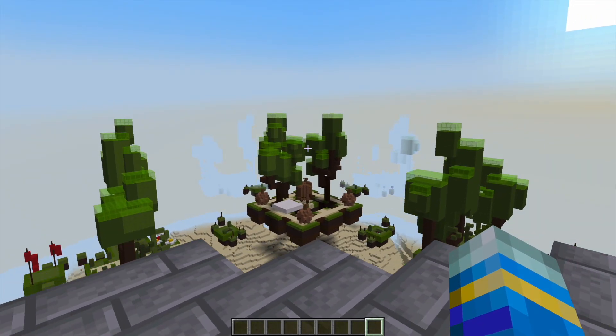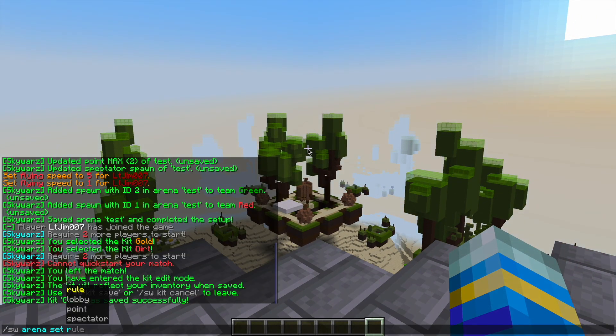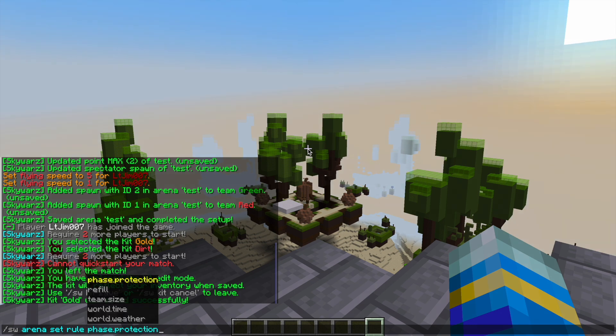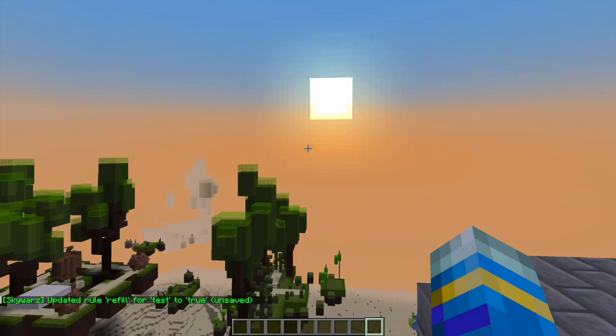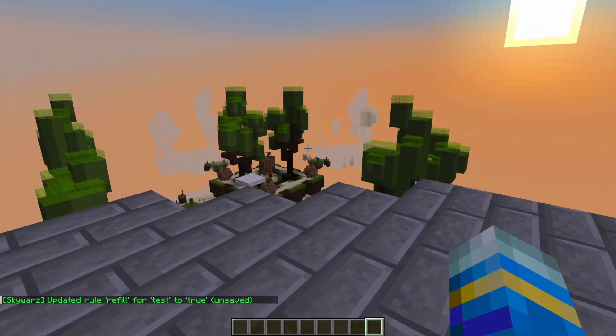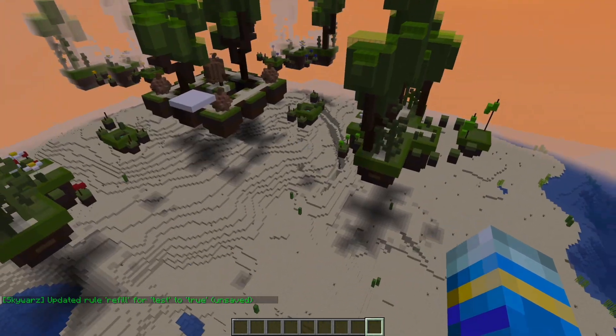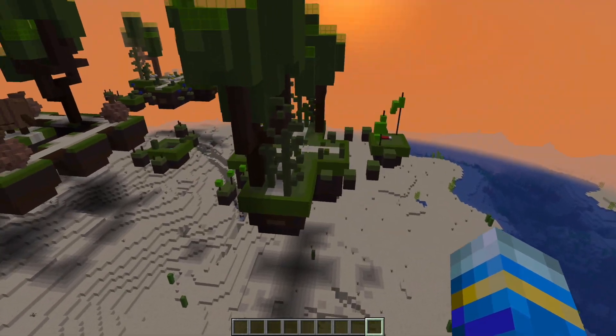The last set of commands I want to look at are the rule commands. So if we do SW arena set rule, there are a few different ones we can set such as team size, the time, the weather, and then chest refill. So true or false — if there are chests in this map, will they refill after the game concludes, yes or no. You could also change the time and weather that your players will be playing during the match.